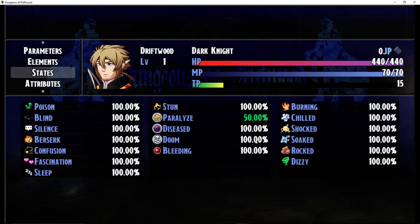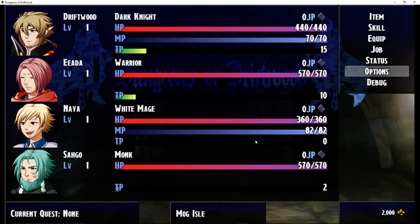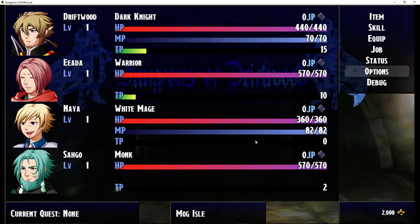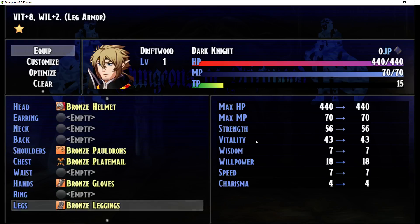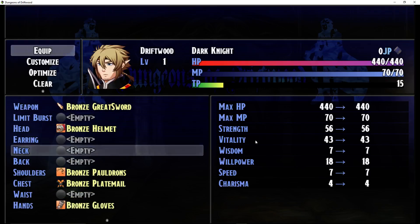So that's it — nothing else too crazy on that scene. Options include dash, command, battle camera, sync, monitor FPS, and keyboard config. Looking at Equipment — quite a few slots: weapon, limit burst, head, earring, neck, back, shoulders, chest, waist, hands, ring, legs, feet, and relic. In Final Fantasy XI there's actually more than this — two rings, two earrings, an ammo slot. So I took away an extra ring, took away an extra earring, and added a relic instead.